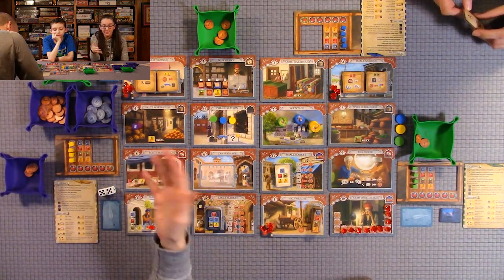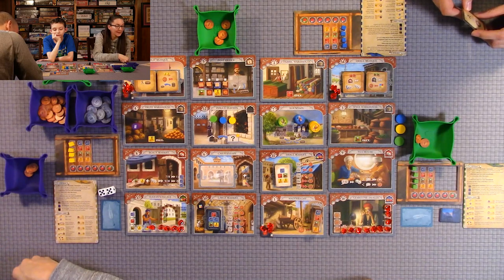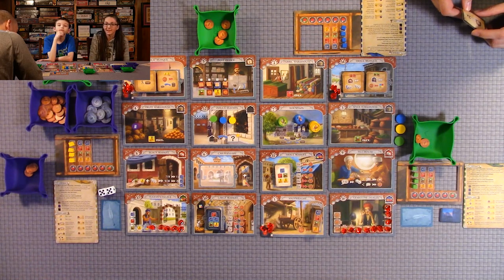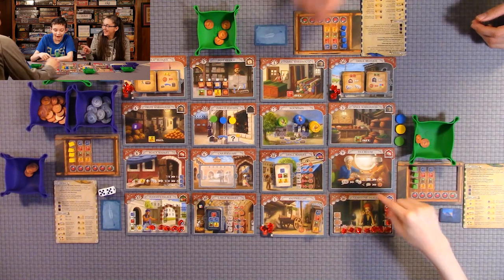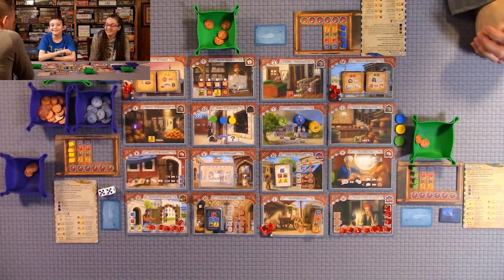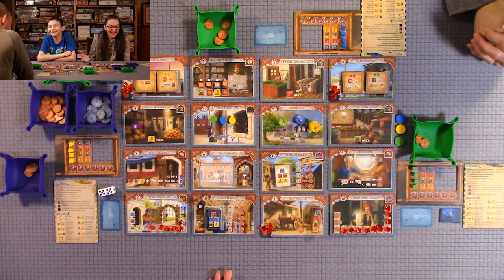If a couple people have five gems, you go down the list of tiebreakers — I don't have those memorized. It was a very close game for us; I would have had five gems if I had one more round. Anthony ended up winning the game. I was too stuck on the tea house part, and Quinn got stuck on the gambling part. But it was a very close game.